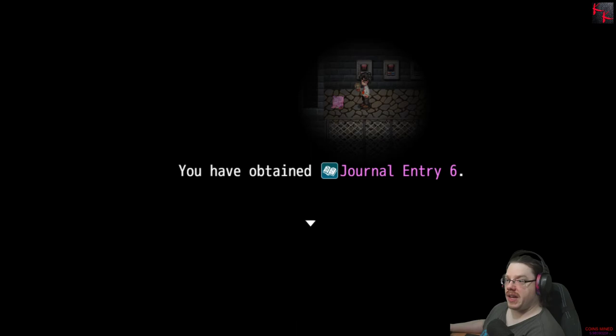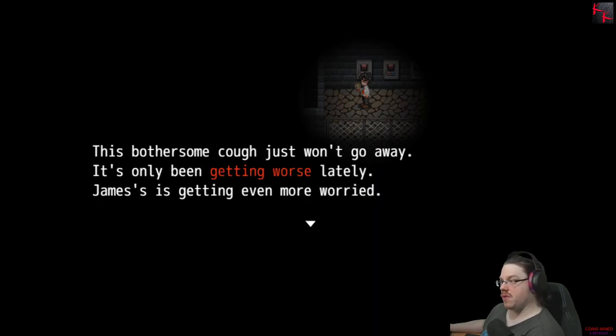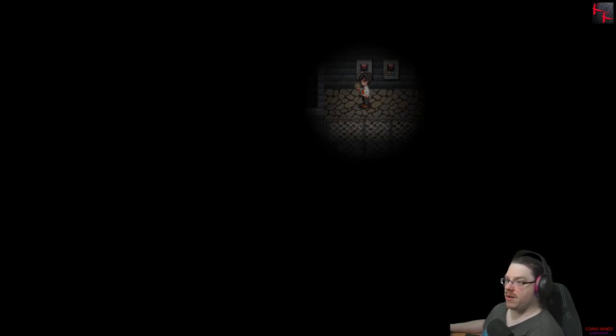You obtained journal entry number six. 'This bothersome cough just won't go away. It's only been getting worse. James is getting even more worried. He says if it gets any worse, he's bringing me to the doctor, and he's not taking no for an answer. He can be such a stubborn worrywart at times.'